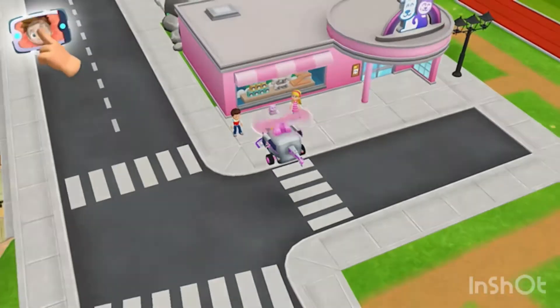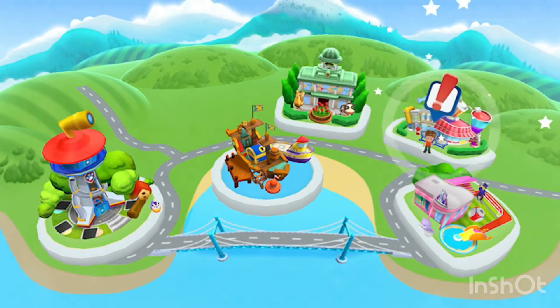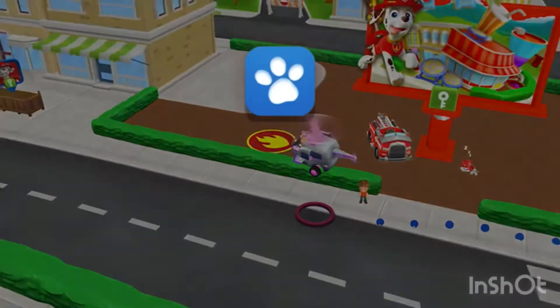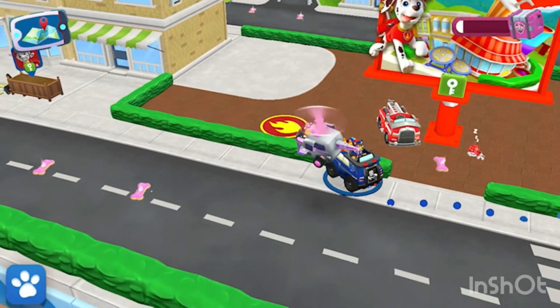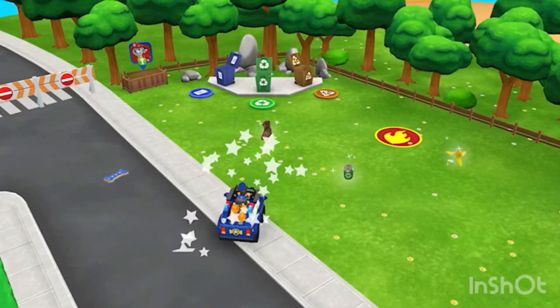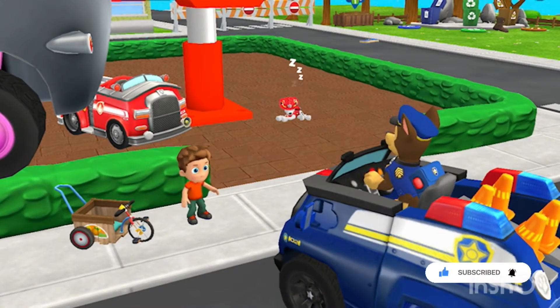A call from Alex! Look! With your pup pad, you can visit the people of Adventure Bay! Let's help Alex! Alex lost his favorite supertripe! Can you find it? Other pups can help on this mission! Tap on the paw — pick a paw! All right, pup! Time to find Alex's supertripe! That's it! It's the supertripe! You found it! Let's bring it back to Alex! Thank you, pup! Alex will be able to zoom around town again!